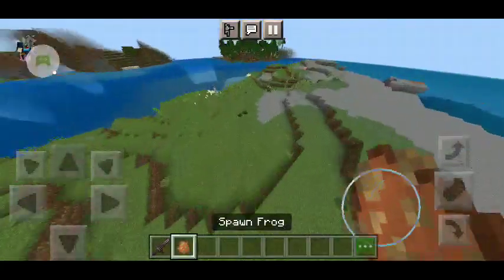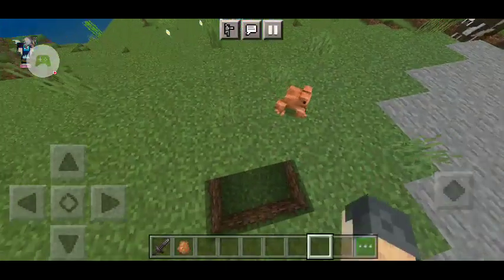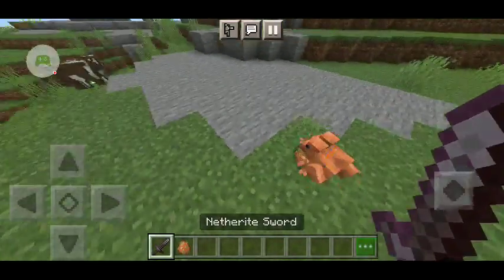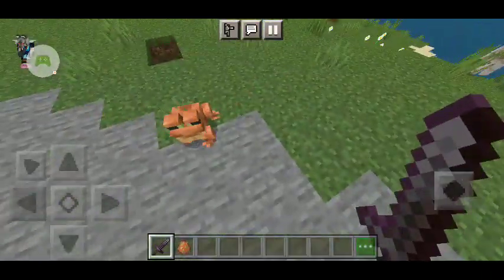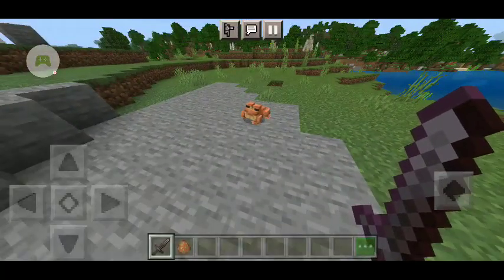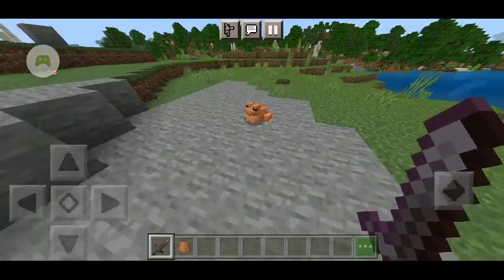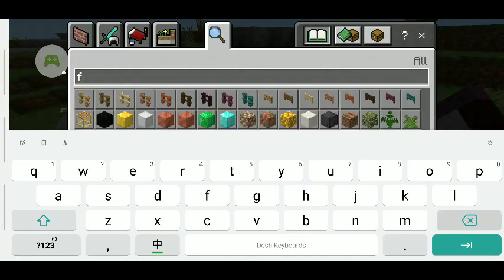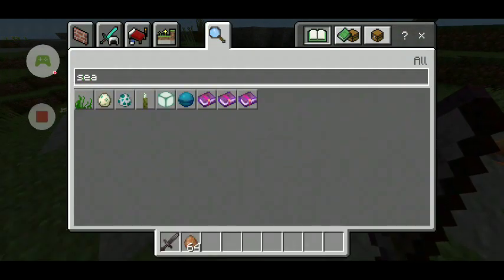They added a new mob called the Frog, which looks like this. This is going to come with the full Wild Update. This frog usually spawns in the mangrove swamp biome — or regular swamp. And guess what? This one can actually be bred with seagrass.